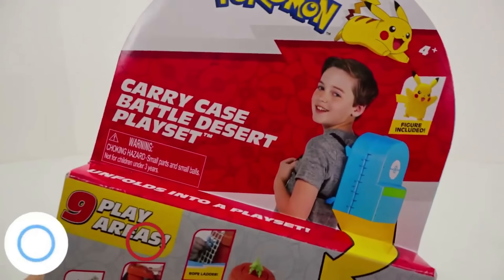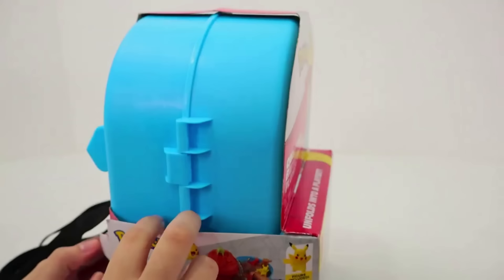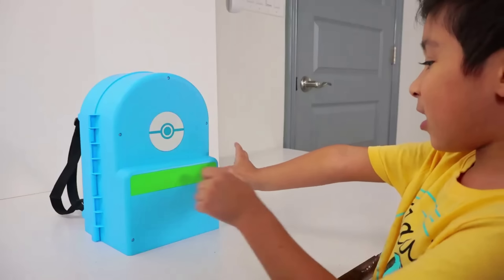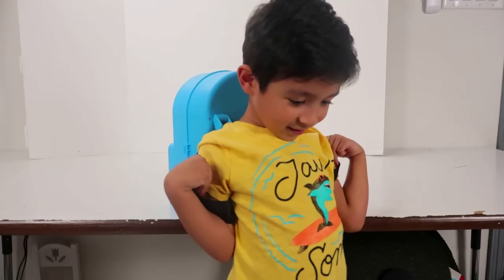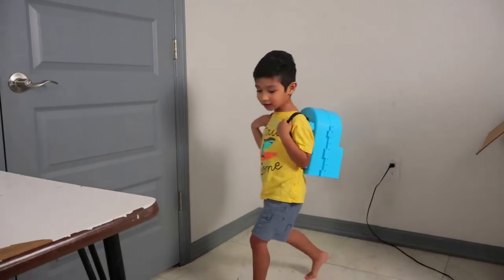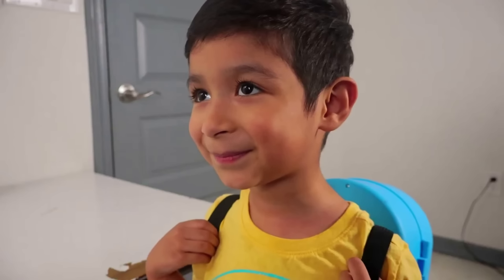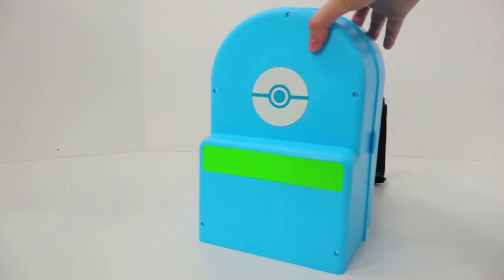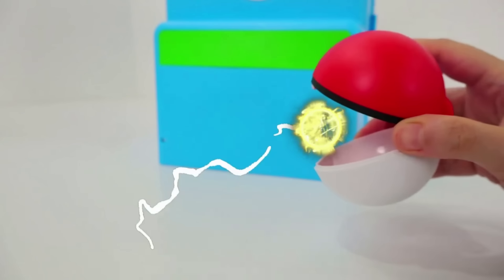I have the best battle desert play set! It's full of obstacles for our Pokemon to enjoy! It's a carry case, so you can put it on like a backpack and take it with you everywhere you go! Let me help you put it on! There you go! Hey, Jessie! Do you like your new backpack? Yes! It's cool! Are you ready to train your Pokemon? Yes! Let's do it! Awesome! But I think we should get our Pokemon out first and build our new Pokemon gym! Let's get our best friend, Pikachu!